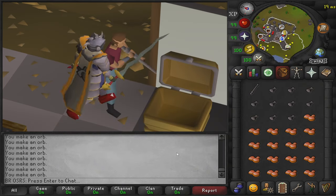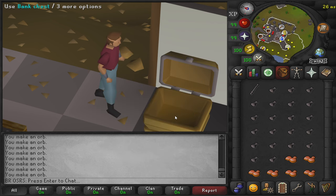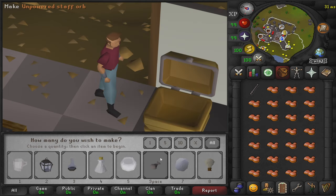After you've made all of the unpowered orbs, you can either sell them back to the Grand Exchange or keep them and turn them into powered orbs. There are currently four separate orbs you can make: air, water, earth, and fire. Do bear in mind that to do this you will need different levels of magic and you will need to take them to the correct obelisks.